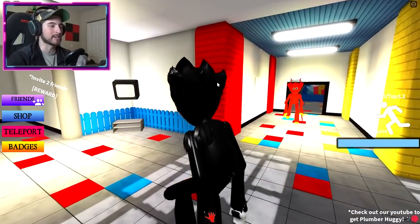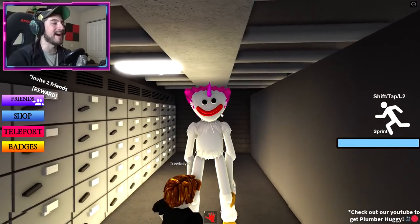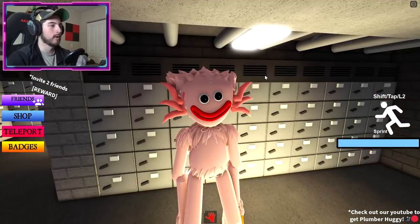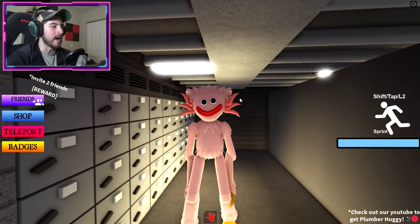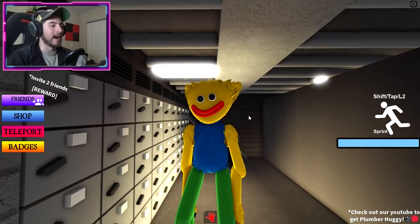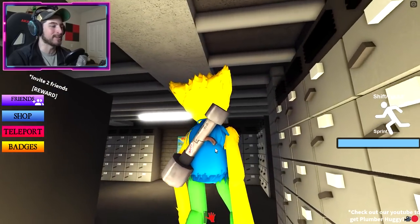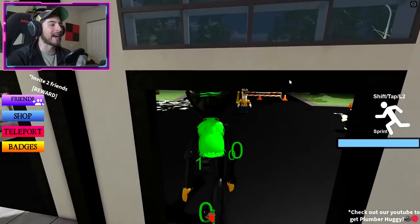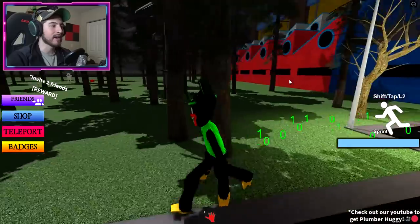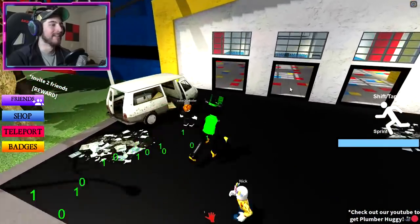Piggy looks absolutely amazing. Then we've got Ink Huggy, the magical Unicorn, the Oxalotl which looks very alien-like, the Noob carrying a bazooka, and finally the Hacked morph — look how fast it moves, displaying zeros and ones like we're in the Matrix.